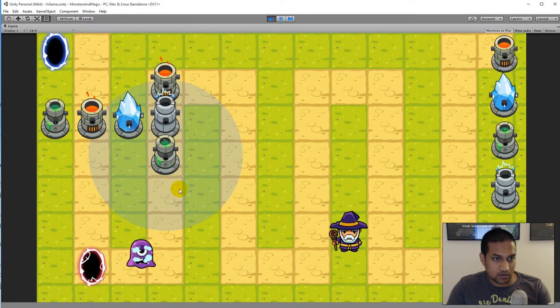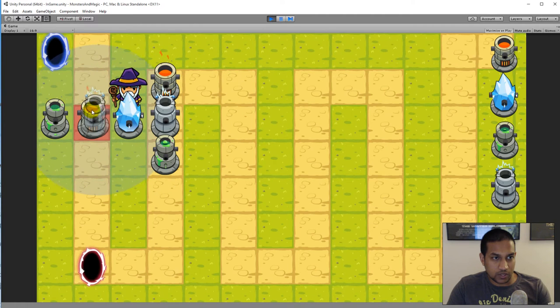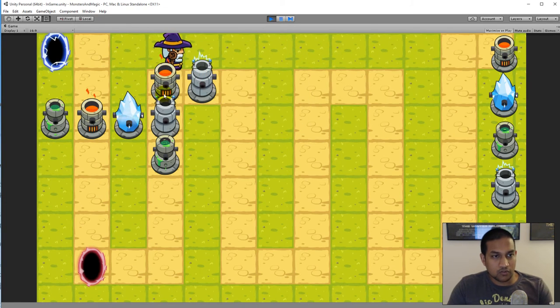You can see that when a mob enters a tower's range it starts shooting, and when the mob leaves the area it stops shooting. The pathfinding also works for the player — if I click somewhere he takes the shortest path to the destination. When placing a tower it shows red on tiles where a tower already exists.